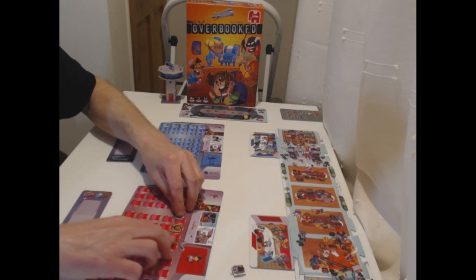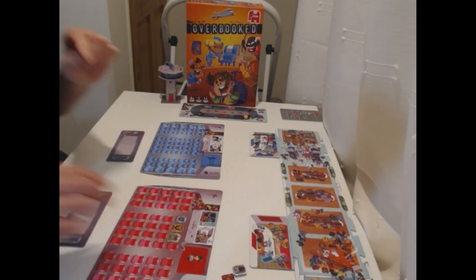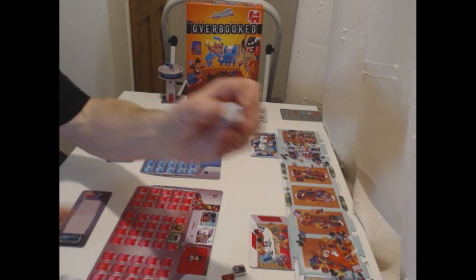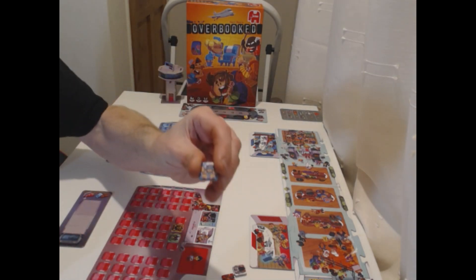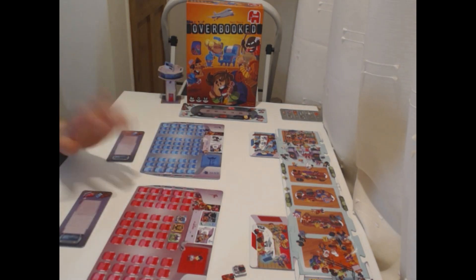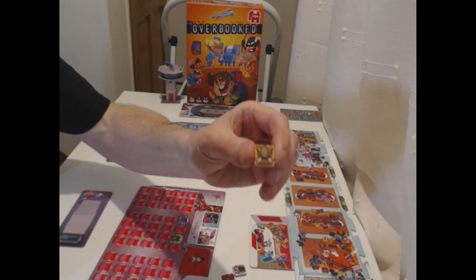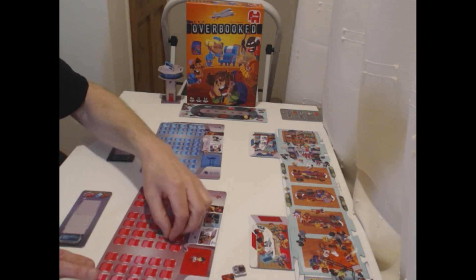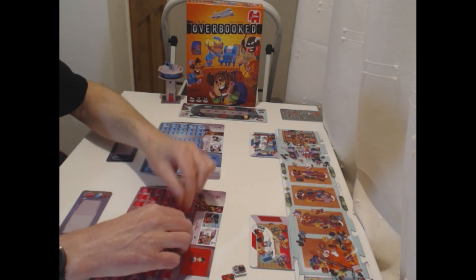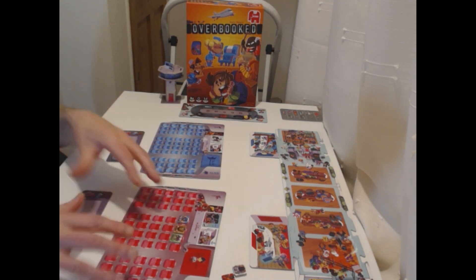That leaves three other colours. The sports fans are blue — they want to sit in the biggest group they can on the plane. So if you can get a group of four or five sitting next to each other, great. You then have the yellow or orangey colour — they are friends and have the same rules. And finally you've got green which are OAPs — also the same rules. So basically you're trying to get the biggest group of blue, the biggest group of yellow, and the biggest group of green on a plane together.